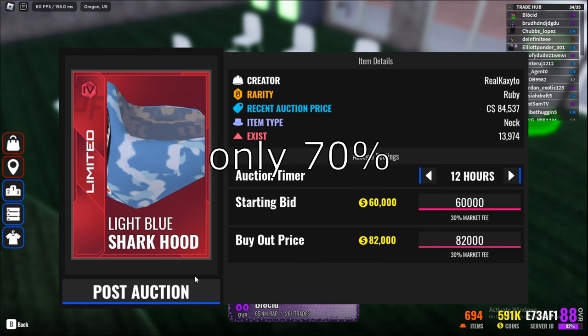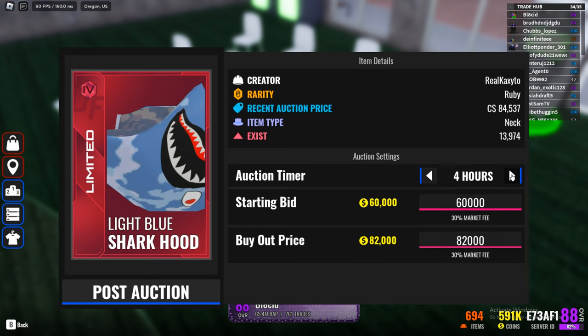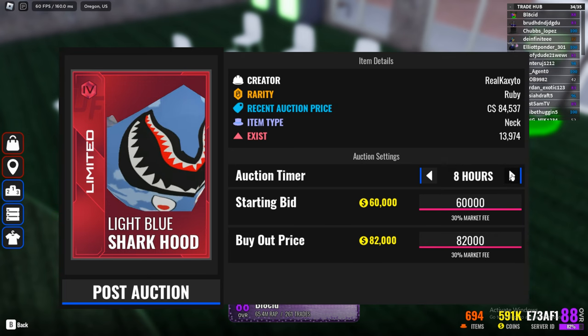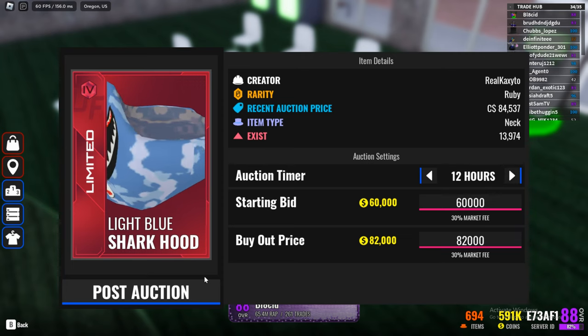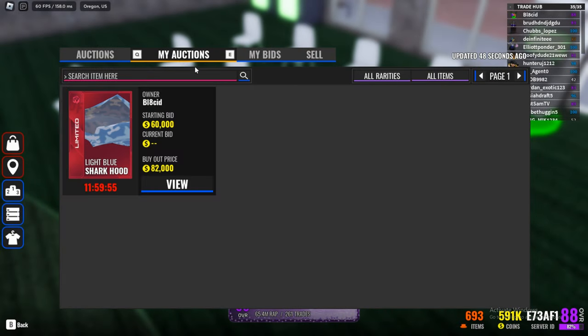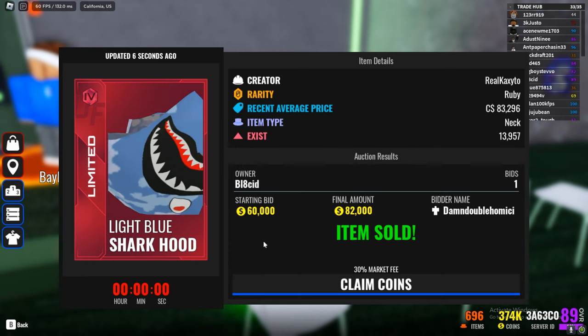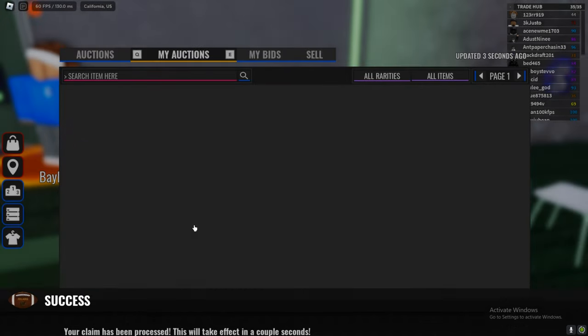Big point here: there is a tax on every item you sell and buy, meaning you only get 70% of the coins that you sell an item for — they really take 30% away from you. You can also choose the length of your auction; I'd recommend making it as long as possible, which is 12 hours. You can post up to 10 auctions at a time and check on them in the 'My Auctions' tab. If your item sells, you can claim your coins. If it doesn't, you can claim your item back or repost it. Remember there is a tax, so if you get fewer coins than expected, that's why.